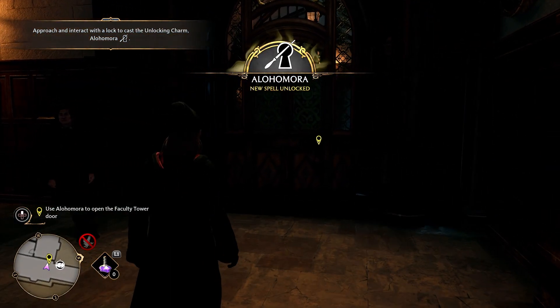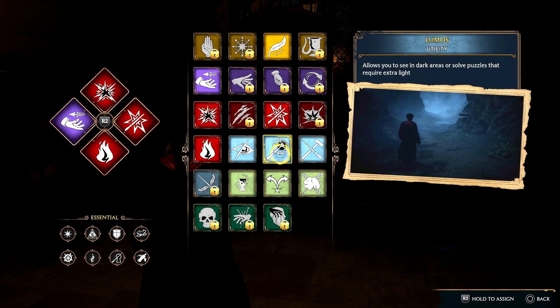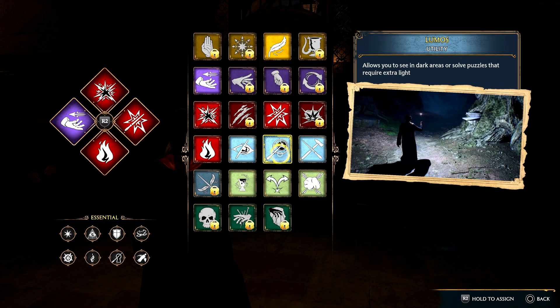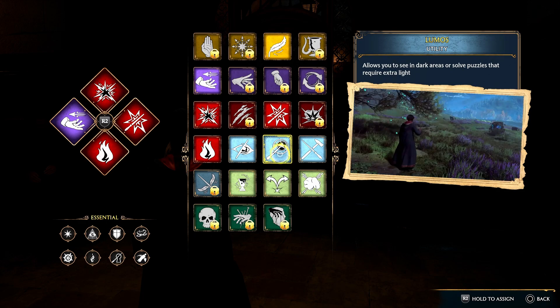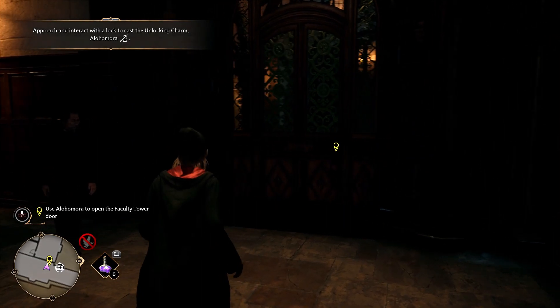Once you get the spell and unlock it, this is not a spell you have to assign to a particular slot. You can just walk up to a lock and cast it directly.